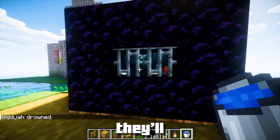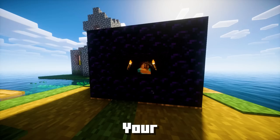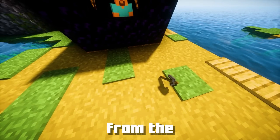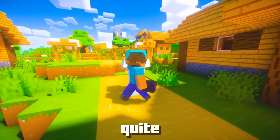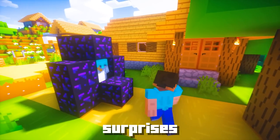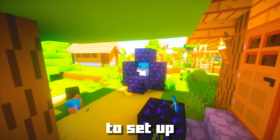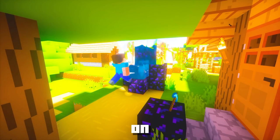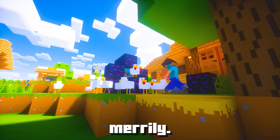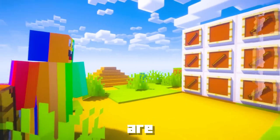Oh, the surprise they'll have when they realize they're trapped! Your friend probably won't have a diamond pickaxe handy, and that's their ticket to freedom from the obsidian trap. They'll be stuck there for quite some time, giving you the chance to set up even more traps and surprises around them. Get creative — maybe set up a hidden water fountain pouring on their head, or a chorus of chickens surrounding them clucking away merrily. The possibilities for mischief are endless.